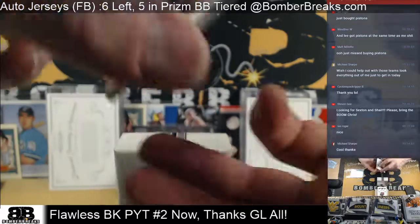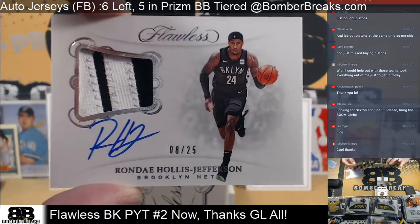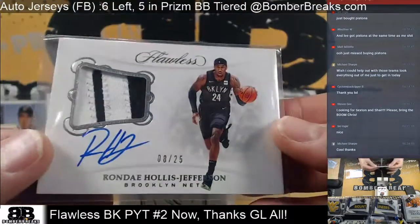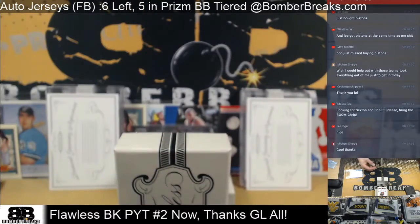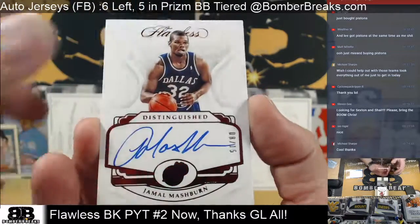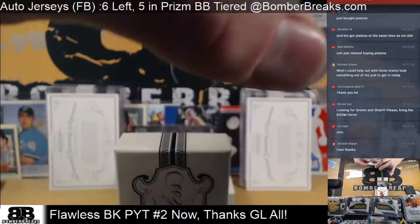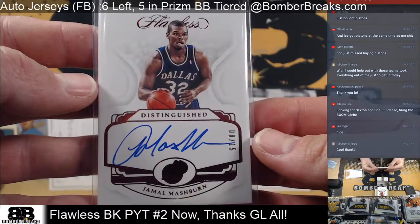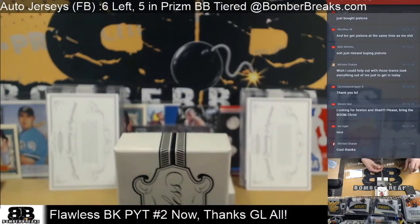Going back to back, you guys — Brooklyn! Rondae Hollis-Jefferson, 8 of 25. Scotty B, Nets. Patch autograph — Rondae Hollis. Next is Jamal Mashburn, 8 of 15, distinguished. There's an old Kentucky man. Jeremy, congrats — Jamal Mashburn heading your way.